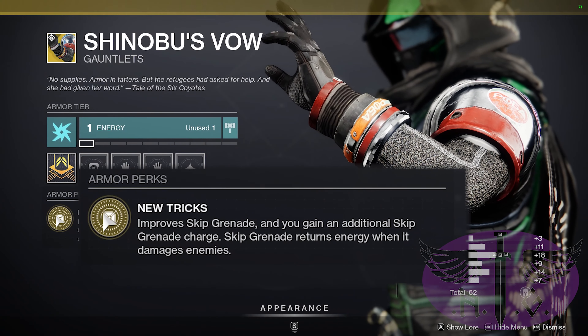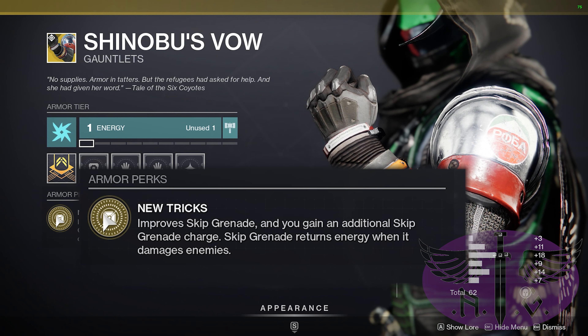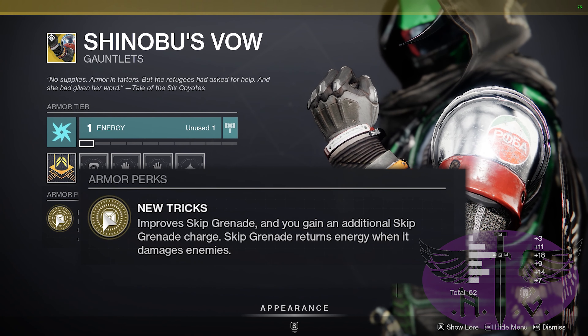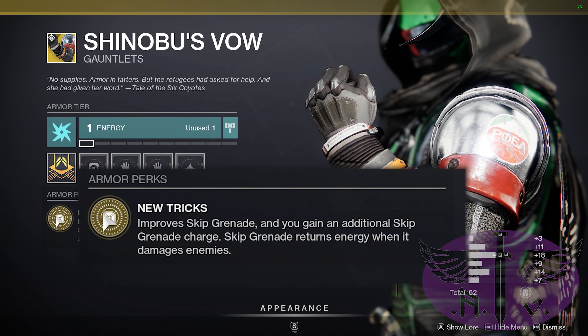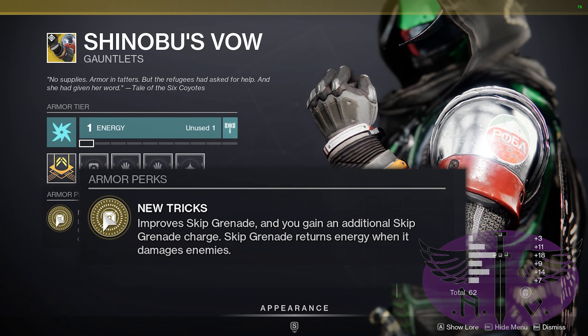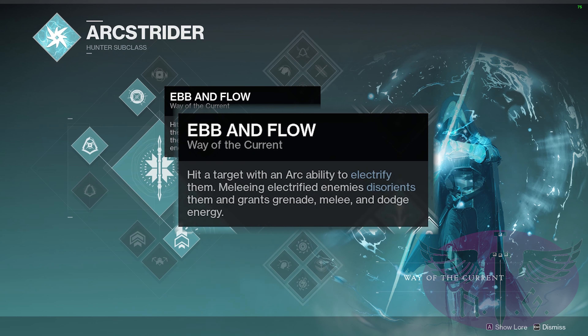Our first build is for Shinobu's Vow. The exotic perk is New Trick — it improves Skip Grenade and you gain an additional Skip Grenade charge. Skip Grenade also returns energy when it damages enemies. I'm thinking that all three exotics this week lean towards a Collector build, so we'll be starting the Hunter build on Mid-Tree Arc mainly for its devastating Super, but the Ebb and Flow ability will be incredibly helpful for recharging our grenade quickly.